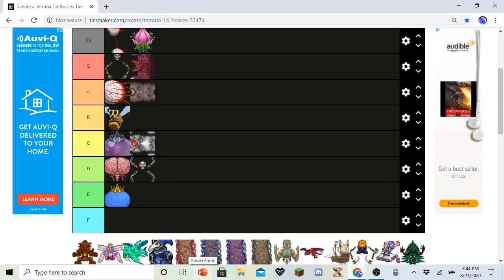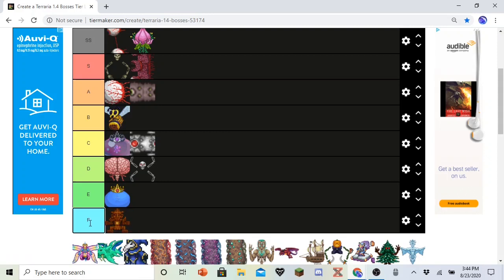Golem. My opinion on Golem has not changed. He's a stupid rock — he just punches you. He's easier than King Slime. Seriously, he's the easiest boss in the game. After Plantera I immediately went to the dungeon and killed him. He's that easy. He's going in F. Actually, Golem is getting his own tier.